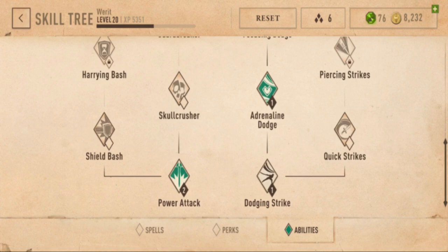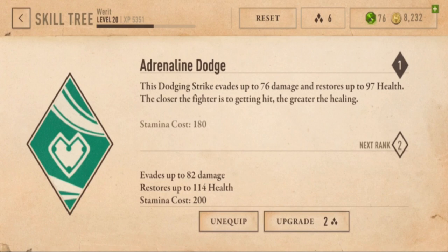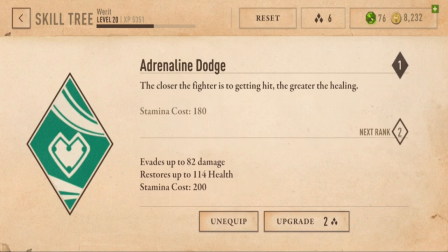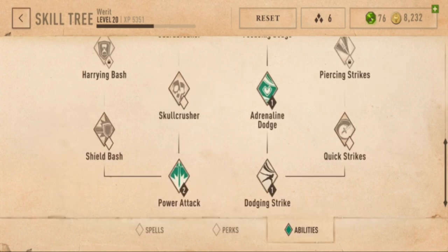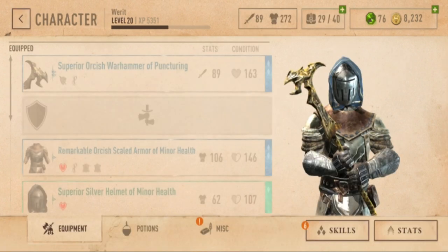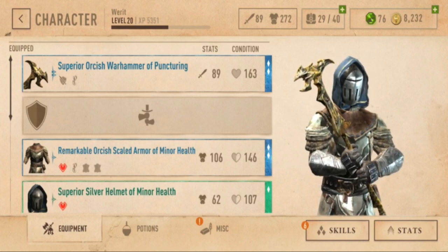I haven't committed to anything yet. I also use Adrenaline Dodge, which restores up to 97 health, and if I upgrade it that can be 114 — so it's a big healing spell, which I'll cover in another video. This is what I'm going to take into battle. Let's go smack some enemies upside the head.